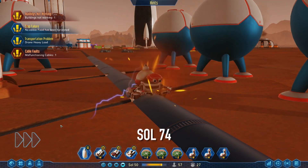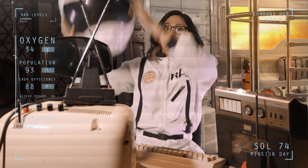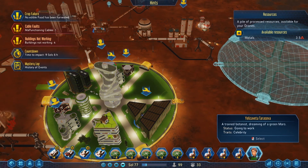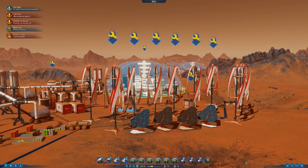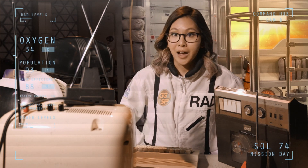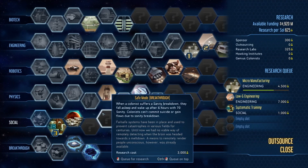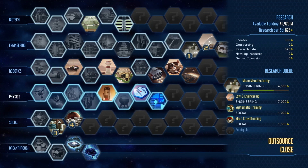SOL 74. Things are bad. Half my base doesn't have power, I've run out of almost every resource, and I don't have enough left to start producing or fixing anything. In the face of overwhelming odds, I'm left with only one option — I'm going to have to science the socks off this. I need to research 40 technologies by Sol 100, which means I need to get cracking.